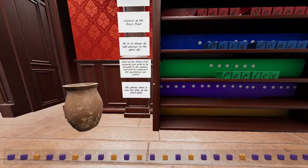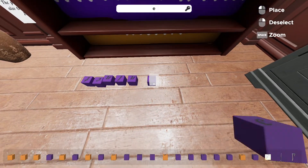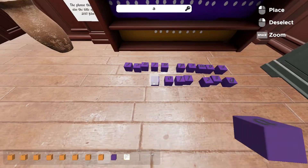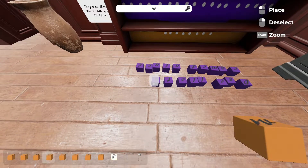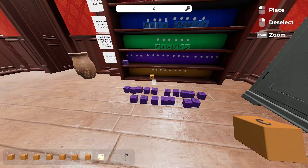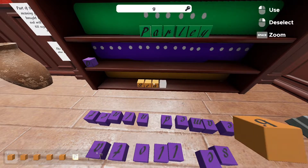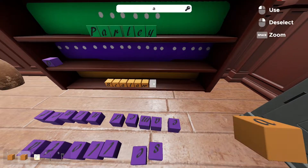'Part of the pirate code — meaning you wish to be brought to the captain, he will be unharmed until negotiations are settled.' That's like Parley, right? 'The phrase that is also the title of the 2017 film.' I don't know what movie came out in 2017. Just gonna set all of them down so they're separated between my yellows and purples. For the yellow it starts with S, purple starts with D. Scalawag, I think. Nope, over one.